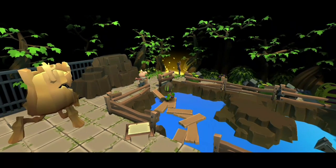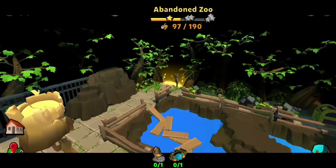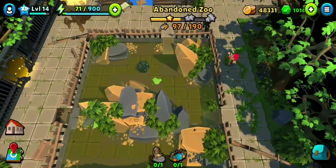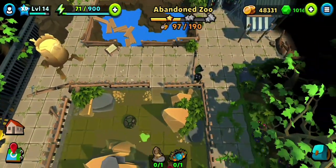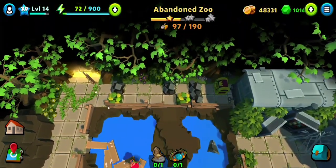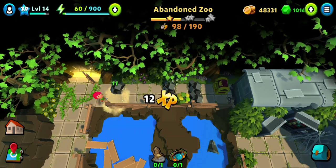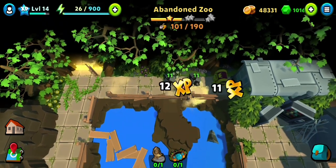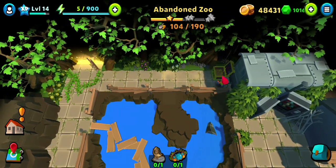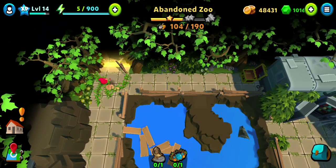Now we can walk on those planks and proceed further where Pixley and Casey have already gone. Let's follow along. I had just enough energy to go this part. I will still wait for the loading to happen, because there might be some animation as soon as we enter the next screen. Let's see that before I stop and continue later.